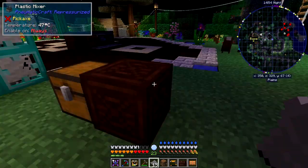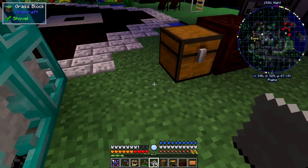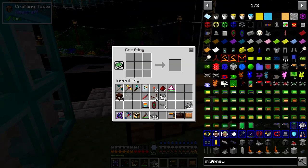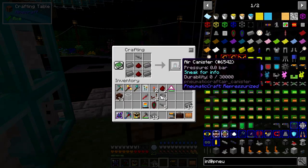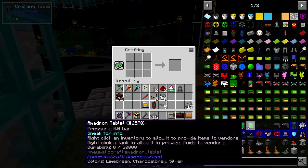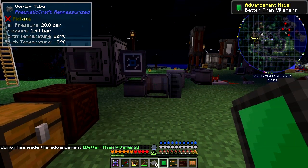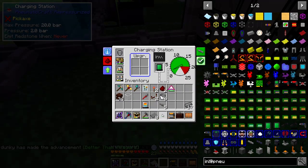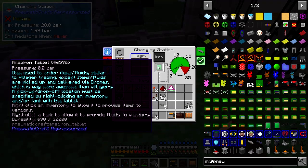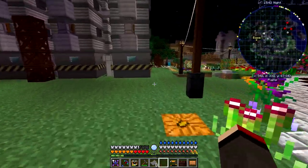I hope I have to go back because I've got all the compressed iron actually - I've got compressed iron here so I don't have to do that. Right, we need to make the amadron tablet. Here's the recipe - it actually needs pressure as well. So we need one of these canisters and then we should be able to make the tablet. You can do a lot of things with this template too. We need to charge this up first, and then I'll put the tablet in to start getting some pressure into it. We also need some emeralds, so let's go and get those.